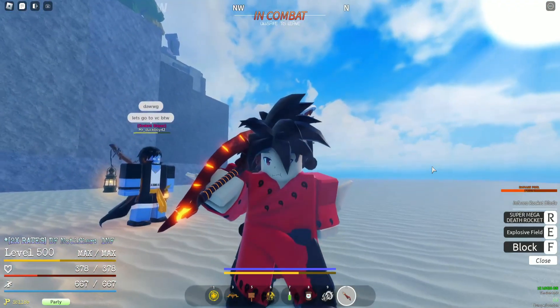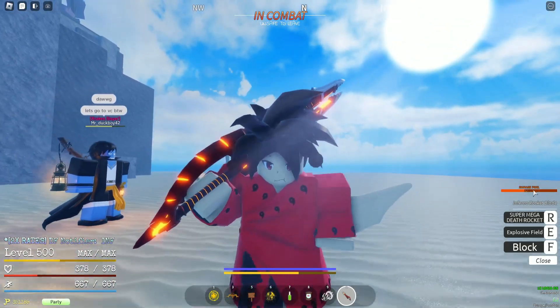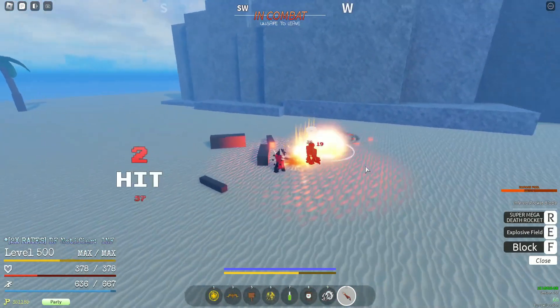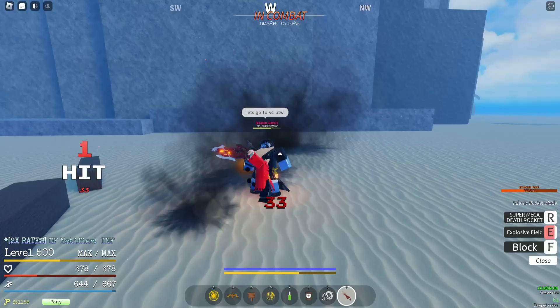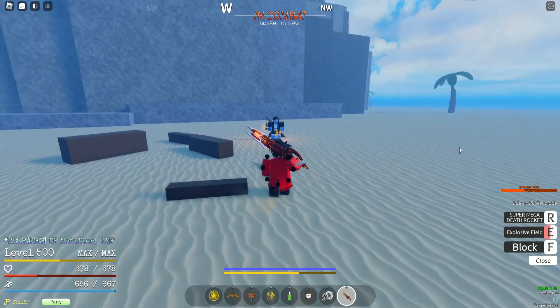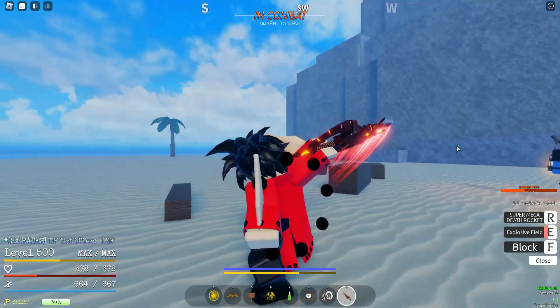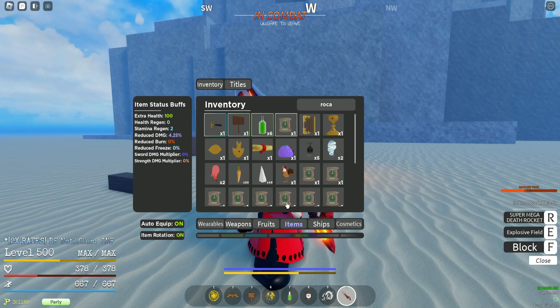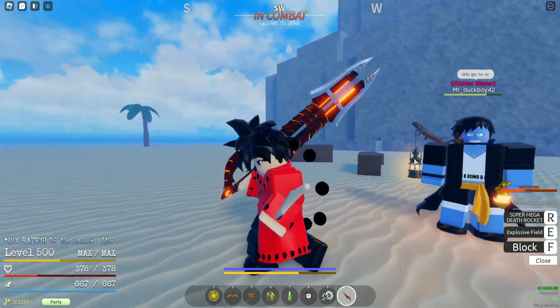All right, so this is the new weapon showcase. I'm gonna be showcasing how the damage pool works, how the infernal explosive field works, and how the super mega death rocket works — it's kind of over-exaggerated but I'll explain how it works. I'll also explain how the firework lancer works.